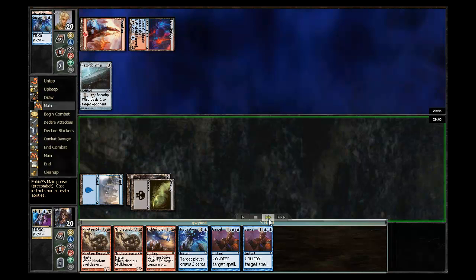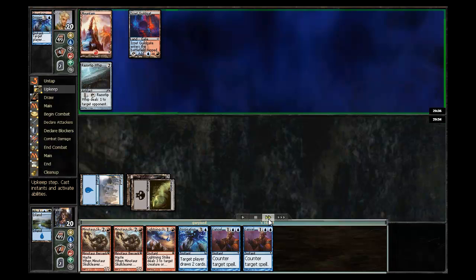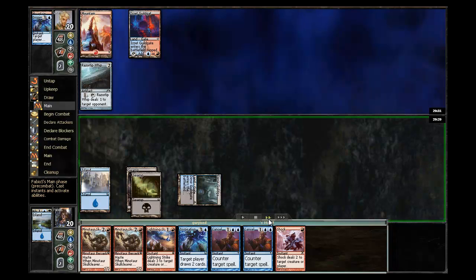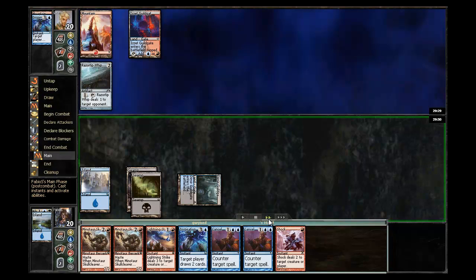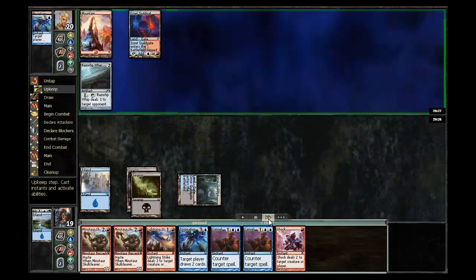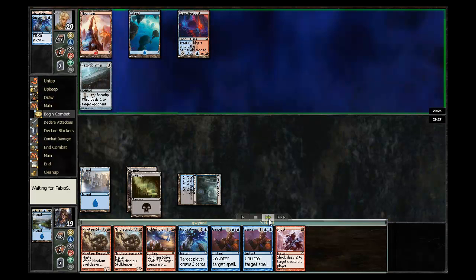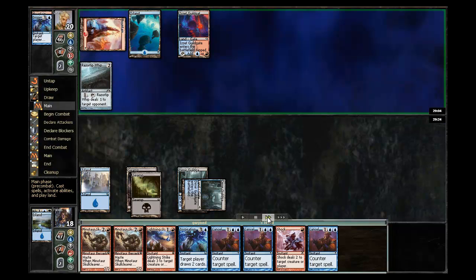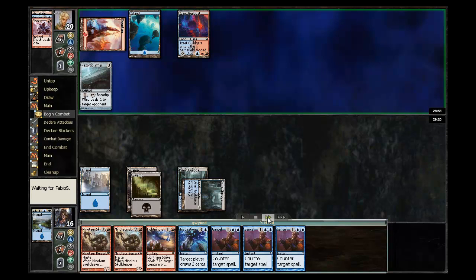On my opponent's turn, he plays a Pilfered Plans and then has to immediately discard — just discards an Island. I unfortunately do not draw a land, so I'm falling way behind in the land department, but I will go ahead and ping my opponent for one. I'm going to hold on to this Shock for the moment, to go ahead and draw the third land, which is really nice. Obviously you don't want to play out these Skull Cleavers into his untapped mana if I don't have to, especially since I can just continue to ping him for one.